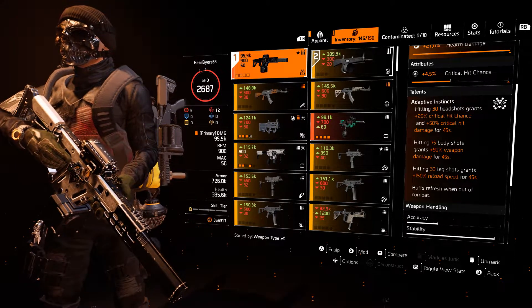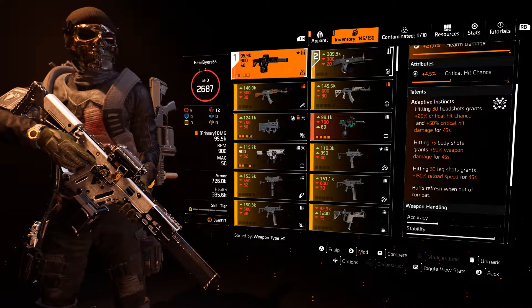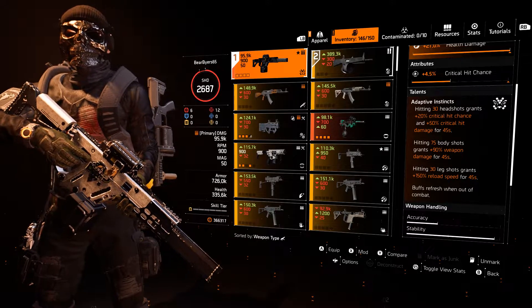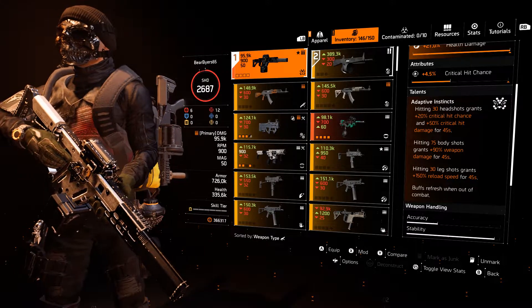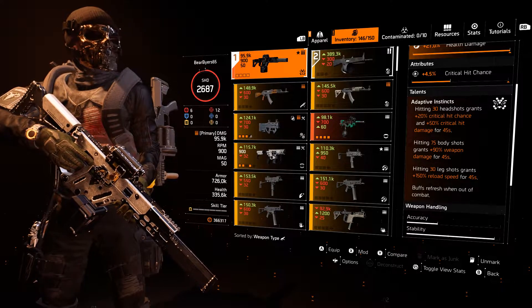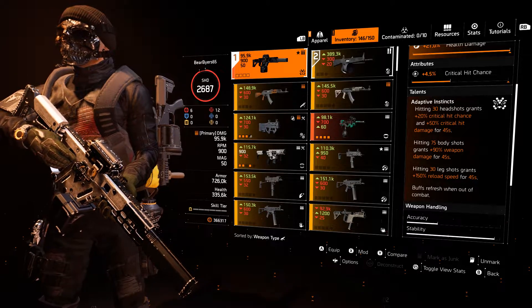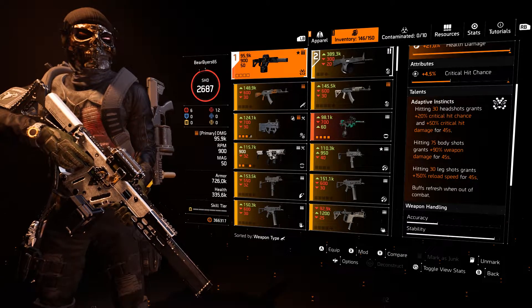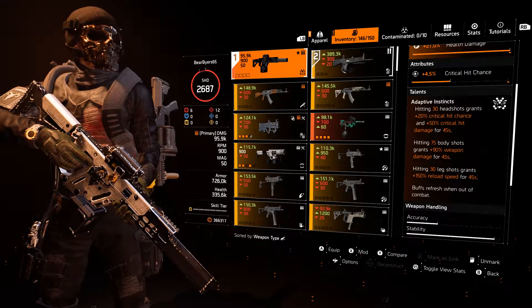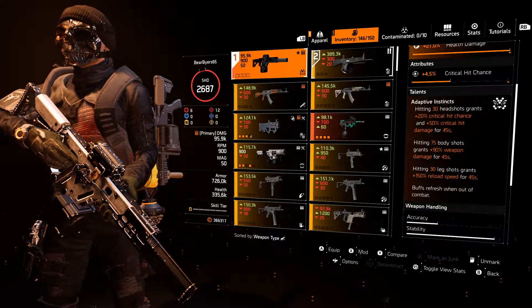When you get over 30 headshots it grants you 20% more crit chance and 50% more crit damage for 45 seconds. The crit chance is maxed out so it doesn't really help us, but it's that 50% crit damage on top of everything that really helps. If you get 75 body shots, it does 90% damage for 45 seconds.